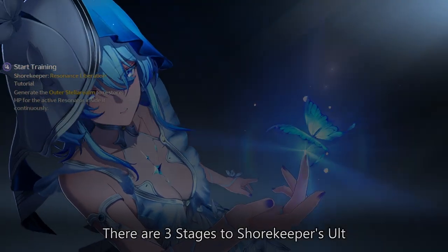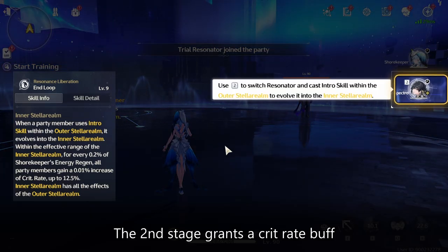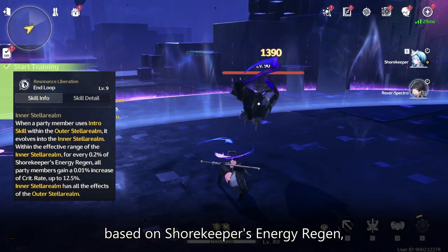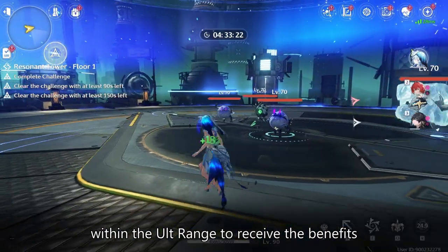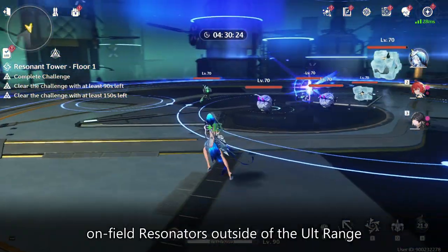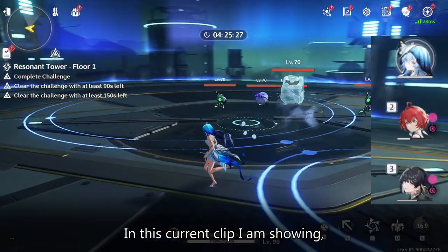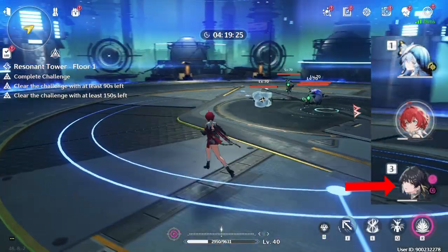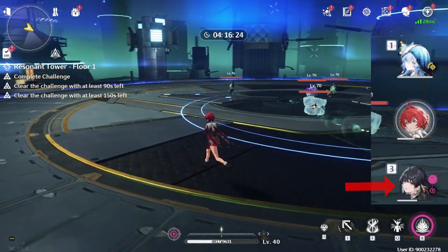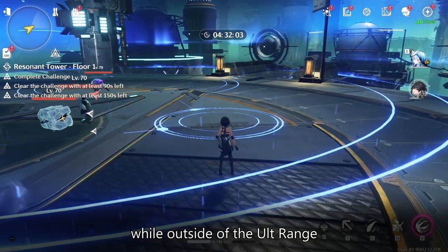There are three stages to Shorekeeper's ult. The first stage grants an HP regen effect. The second stage grants a crit rate buff based on Shorekeeper's energy regen, and the third stage grants a crit damage buff based on Shorekeeper's energy regen. However, the Resonator has to be within the ult range to receive the benefits, so off-field Resonators and on-field Resonators outside of the ult range will not receive the buffs. In this current clip, notice how my off-field Resonators are not receiving any heals. And in the next clip, notice how my on-field Resonator is not receiving any heals while outside of the ult range.